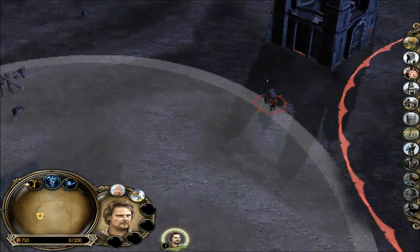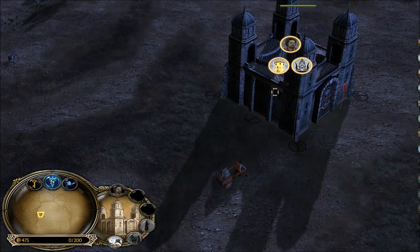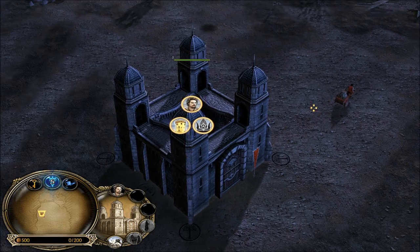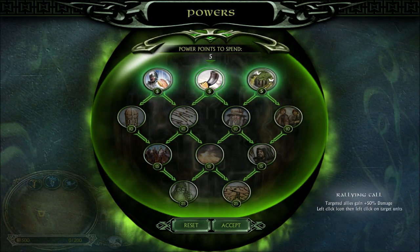I like hotkeying my builders so I can refer to them easily. Let's hotkey this number three. This is why I can refer to this building quickly and make units as I need. Let's see here — Elven Wood, Rallying Call, Heal.